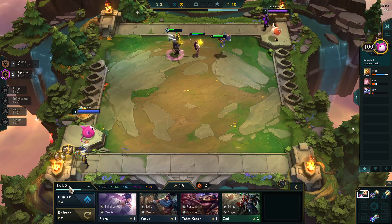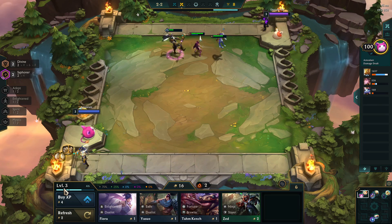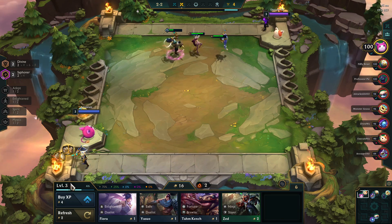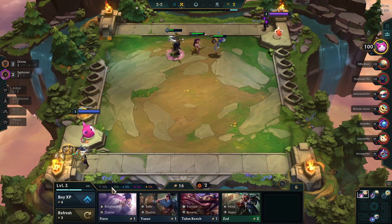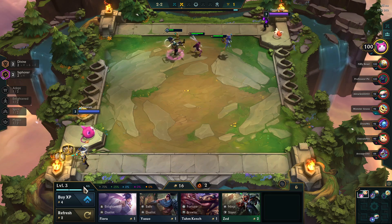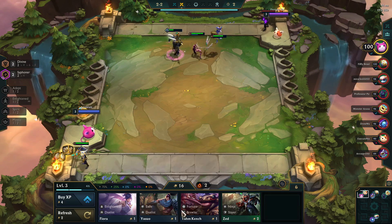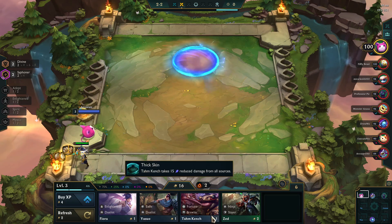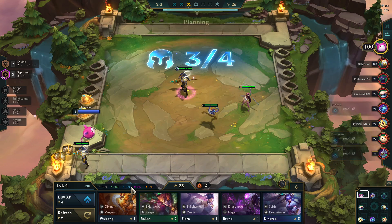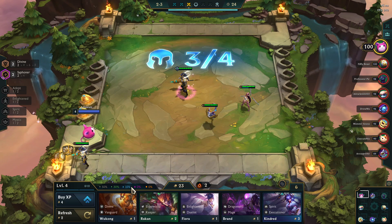Over here on the left, you'll notice I'm still level three. You get to have one champion on the board per level that you are. The level that you are affects — you'll notice the color and the different percentages. Right now at level three, there's a 75% chance to get a white card or a one-gold-cost card in the shop. As you level up, we actually have a chance of getting some blue cards, and we did get one.